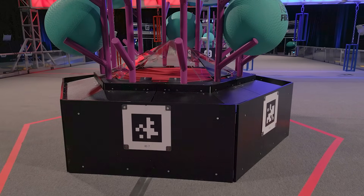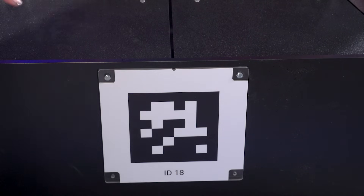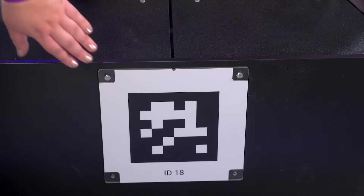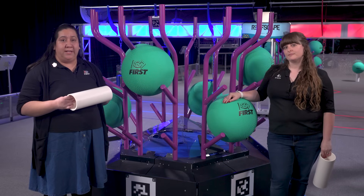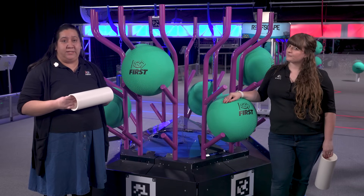The reef has an April tag on its base structure attached to the front of L1. Teams will need to be intentional with camera placement to best utilize these April tags. See the field layout and markings diagram for exact dimensions and details.